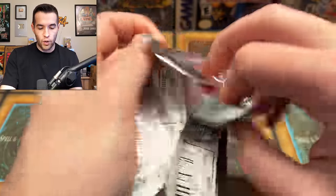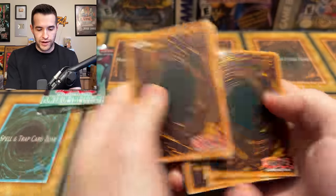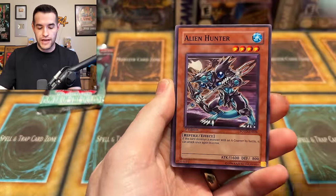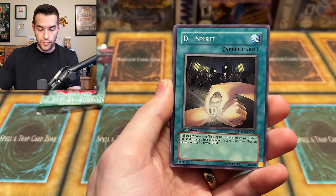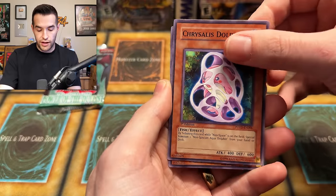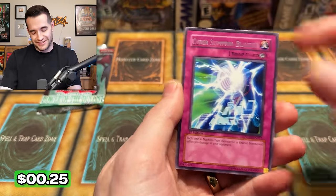Two packs left — what an insane opening. Error packs, nothing more fun! Crop Circles, Fake Hero, Alien Hunter, Brainwashing Beam, Orbital Bombardment, D-Spirit, Crystal's Dolphin, Black Terra — come on, fourth ulti! No — Cyber Summon Blaster.